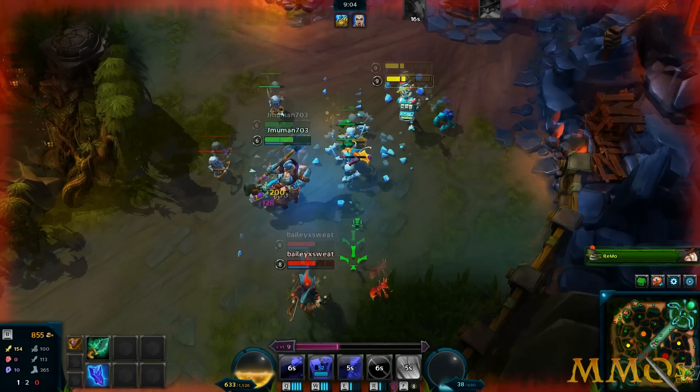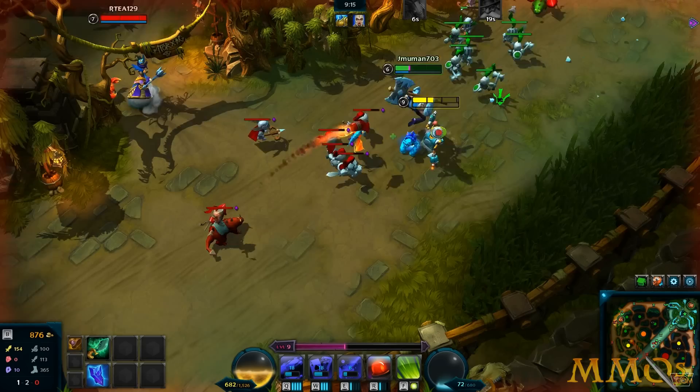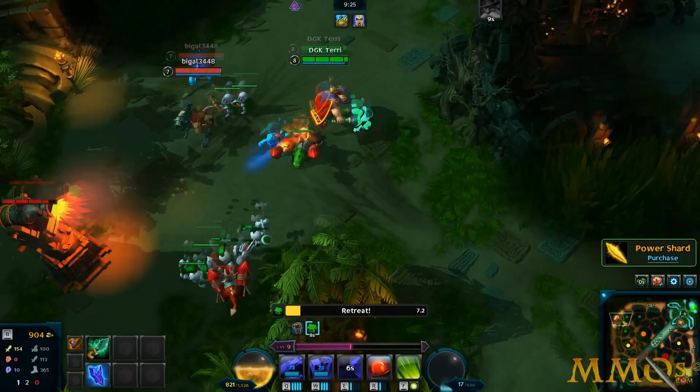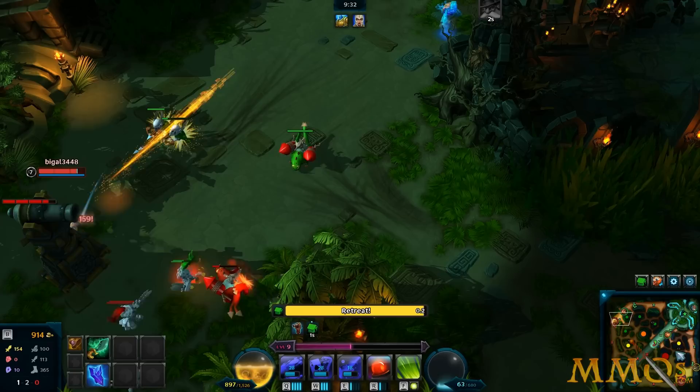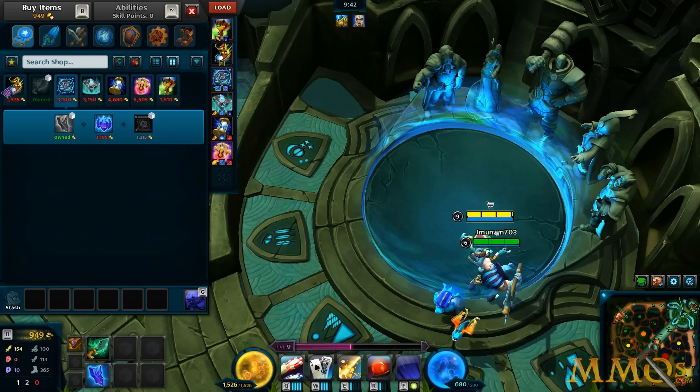We started 4v5 but no problem — he's back and we're going to win. That hook ability looks really cool; I want to play that hero because I like playing Pudge in Dota. There's also no wards in this game, which is interesting — instead you capture these observer towers which give you range vision, but nobody's even bothered to do it. We got 938 gold. We can't buy our upgraded boots yet. Coin in, coin out.